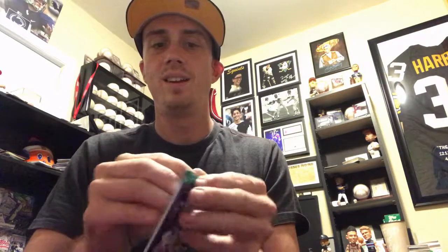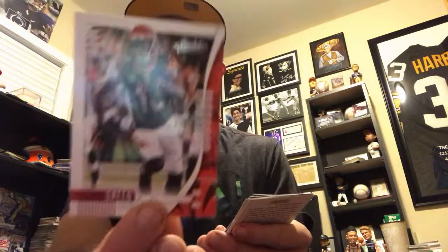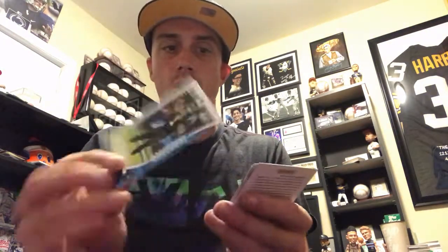Second pack — I'm still not gonna look at the hit, I want to do that last. I think that was the hit in the first pack. We got Cortland Sutton, AJ Green, Cam Newton, and here's one of our green parallels — we're supposed to get three of these. This one is David Sills.